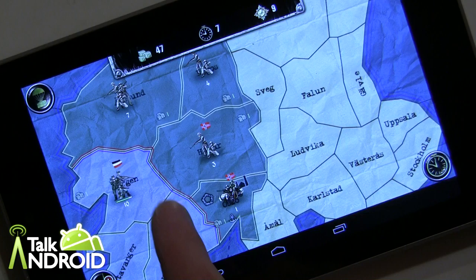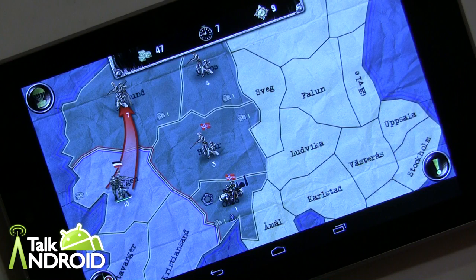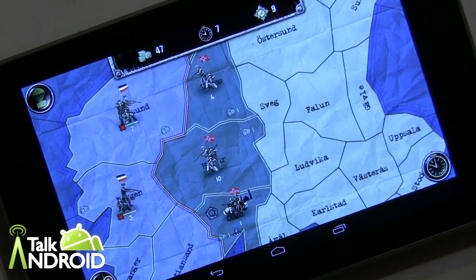I took them out and I'm starting to gain a little region here, but they're going to start multiplying. I've got six and four — I might want to combine and relocate. You can also drag units. I'll go for this guy right here, and if I can take them out that'd be a big chunk — and I did. So that's pretty much it. It's called Strategy and Tactics: World War 2, it's by HeroCraft, it's $4.99 — check it out. Thanks for watching, this is Rob Nazarian with Talk Android.